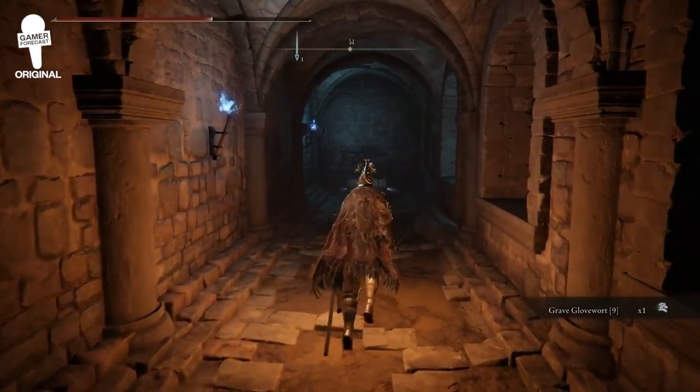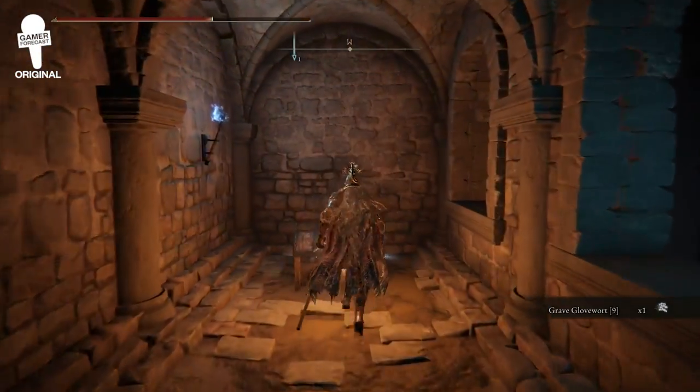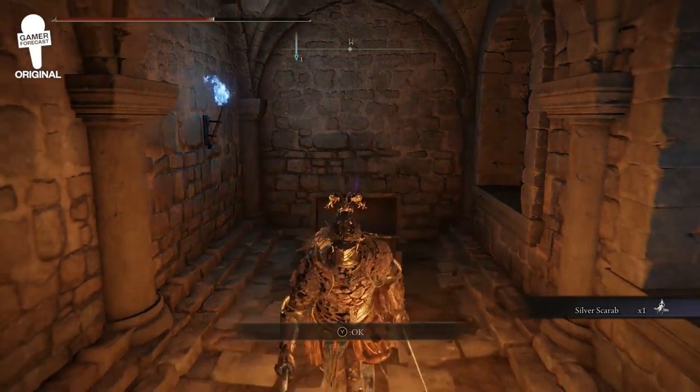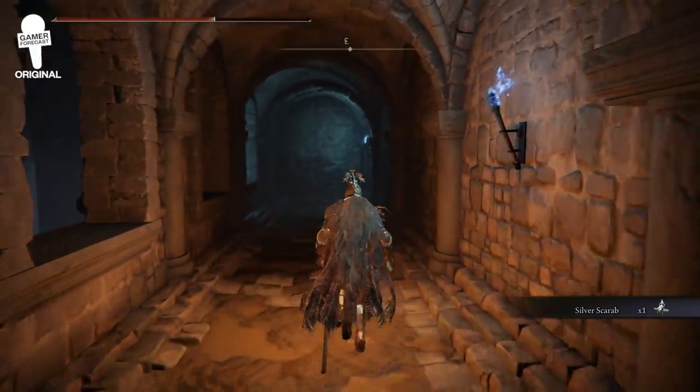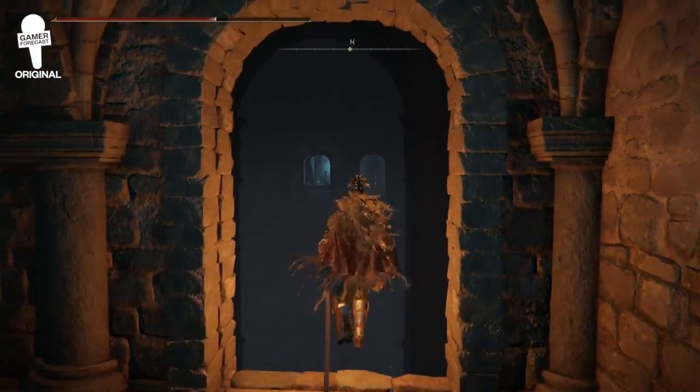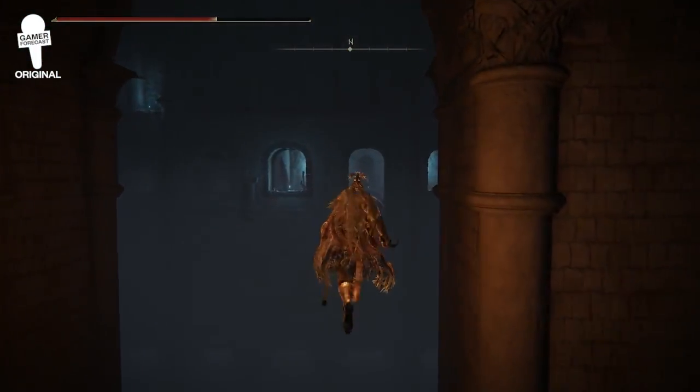If you hang a right there's more Grave Glovewort number nine. Hack and slash that wall to reveal a hidden chest, and inside you're going to find the Silver Scarab. What this does is raise item discovery — super useful to have.